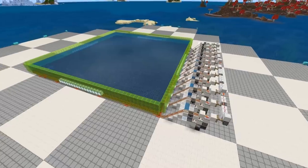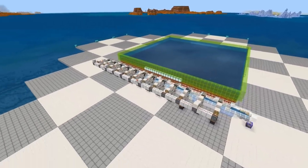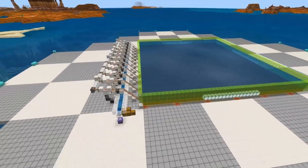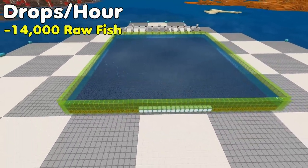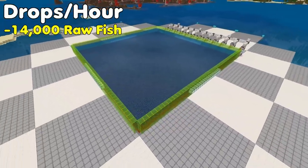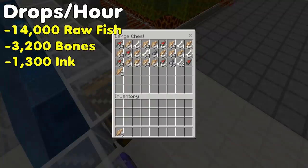This isn't specifically a squid farm or an ink farm — it's more of a general oceanic creature farm, meaning anything that spawns in the ocean will be farmed. So that means dolphins, turtles, squids, and a lot of fish. Out of our 19,000 drops per hour, we'll get around 14,000 raw fish — cod, salmon, tropical fish — 3,200 bones per hour, and 1,300 ink per hour. For Bedrock Edition, that's a pretty good ink farm.